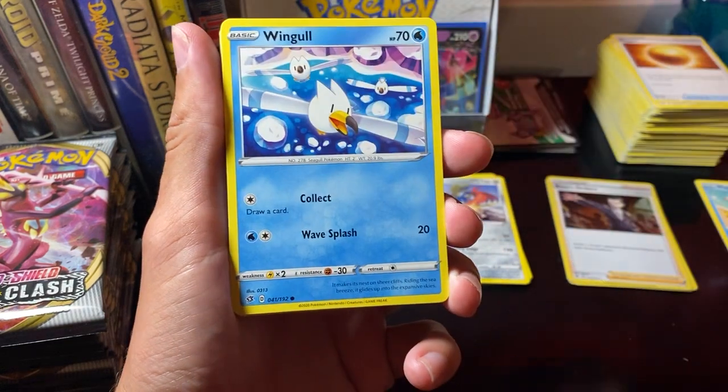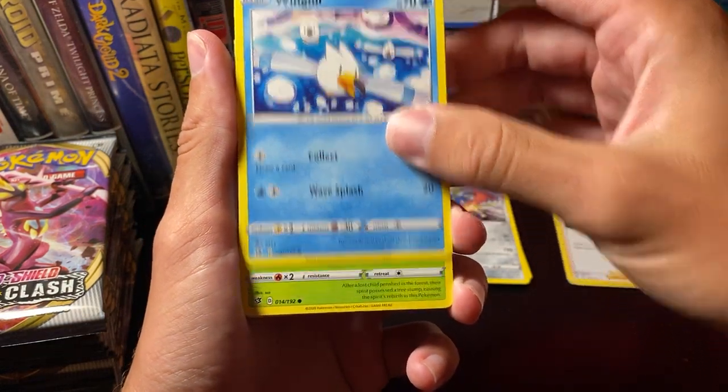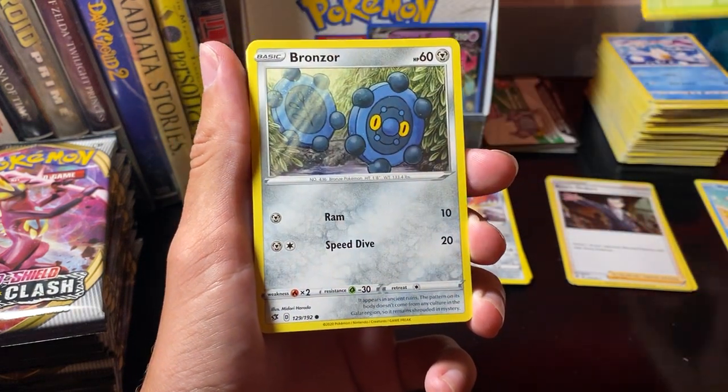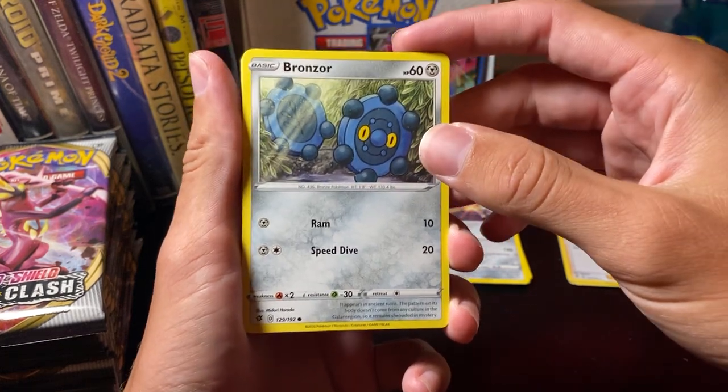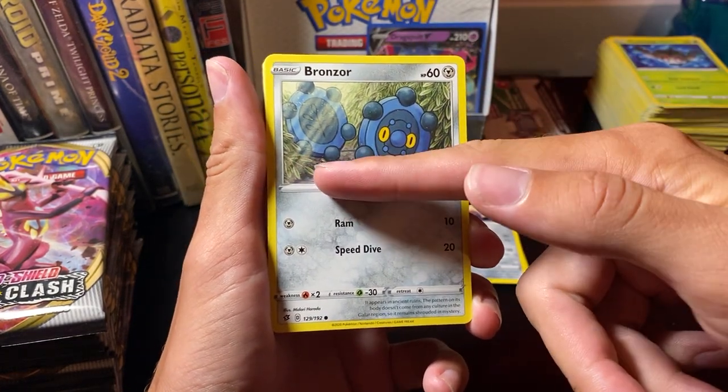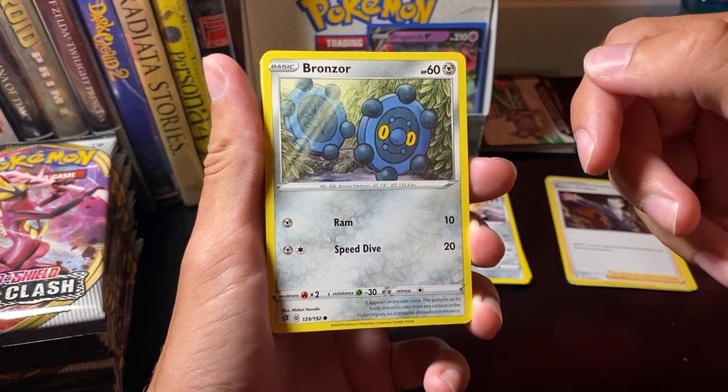First we have a Nosepass, several Wingles, Phantump, Bronzor. Oh, is he in front of a mirror, or is this just another Bronzor? Because the reflection is uncanny.